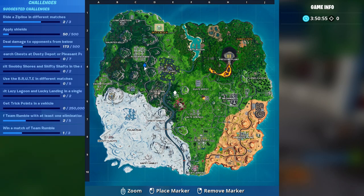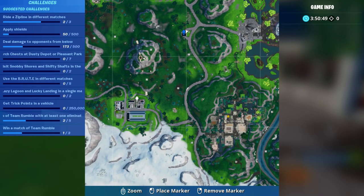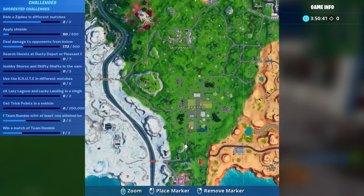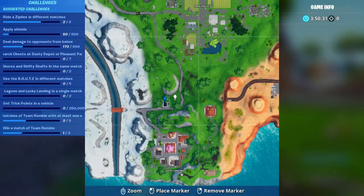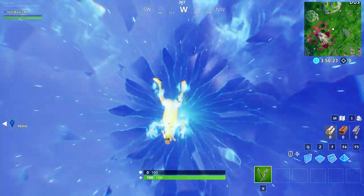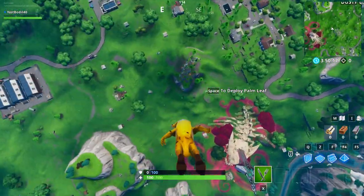Heading to the next location now. You can kind of tell on the minimap which ones are gas stations. The ones I'm confident about are the one at Salty Springs and the one at Lucky Landing, so I'll show you both. We're going to Salty first since more people pass through there — good to know that location.